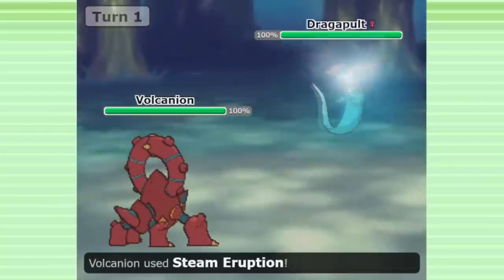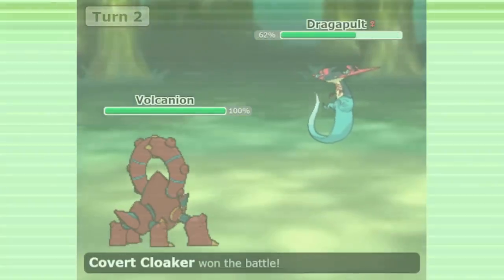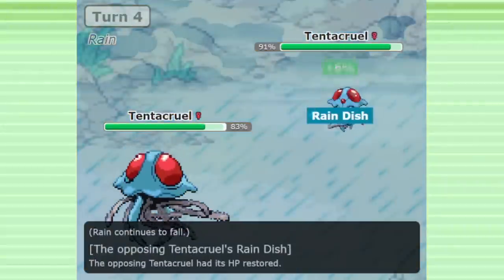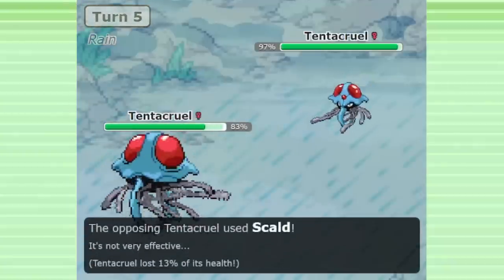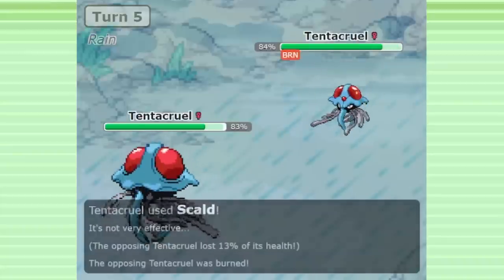Something that has always been frustrating about competitive singles is the spamming of safe, risk-free attacks with powerful secondary effects. Scald in particular has been a problem for over a decade. Gen 9 deleting Scald from the game, and adding this new item that blocks secondary effects, are among the best new changes that they made.